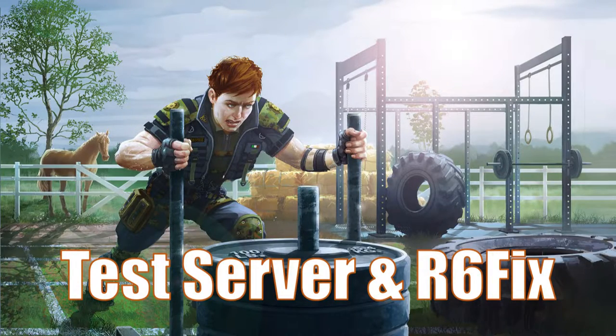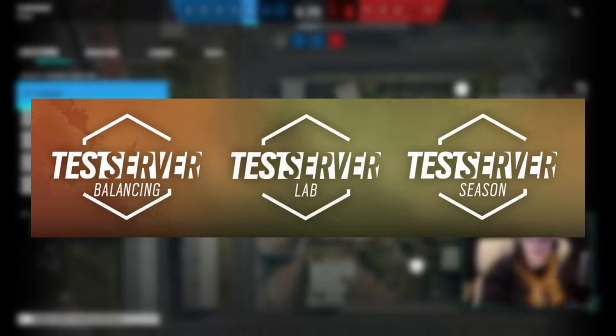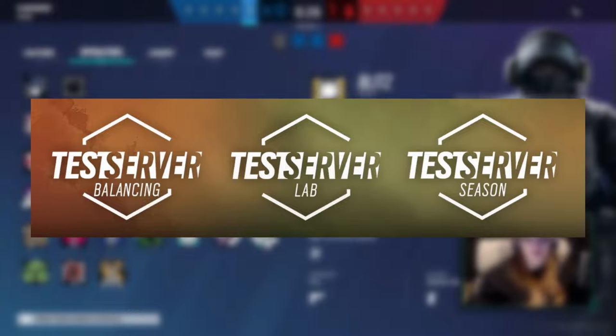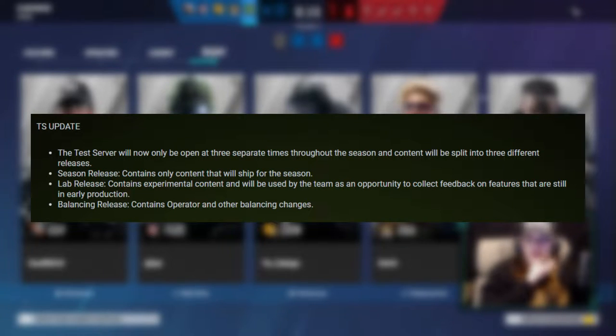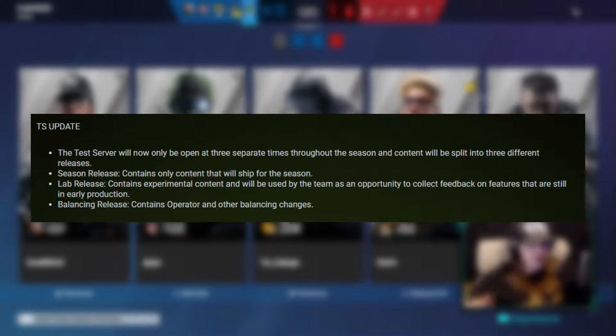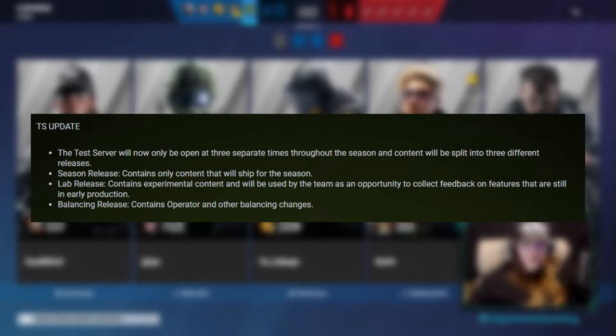The release of High Caliber on the test server also introduced some changes to the test server structure and a rework to the R6 Fix platform. To better communicate changes in the timeline, the test server will now only be open during three specific times throughout each season, and each phase has its own purpose. The season release phase will only contain content for the new season — this was the phase that released after the High Caliber reveal. The next phase will be the lab release phase, which will include experimental content for features in early production. Finally, the balancing release phase will occur around mid-season to include operator and balancing changes. Isolating just the immediate changes incoming with the season is a nice clear way of knowing what to expect and leads to much less confusion on what they intend to release soon versus what they're just testing out.